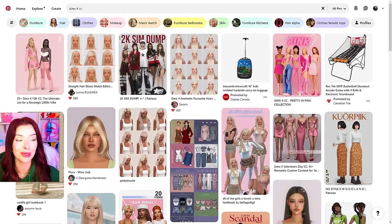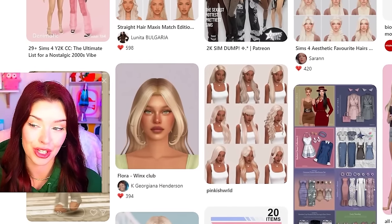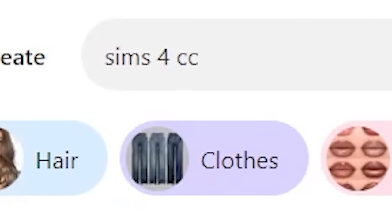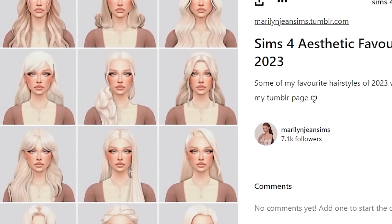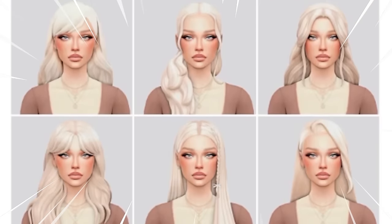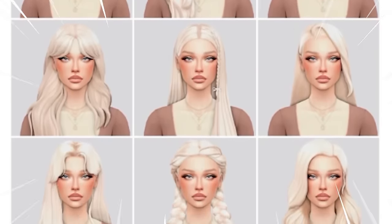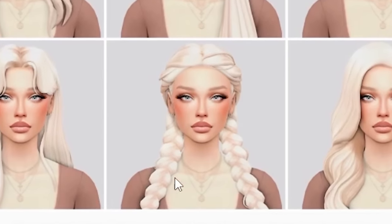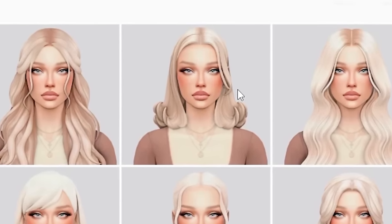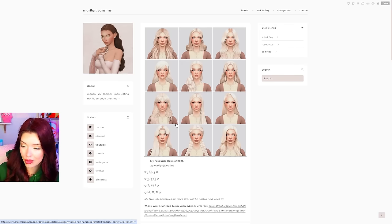The first thing that I do when I'm looking to download Sims 4 custom content is I come onto Pinterest. I literally just look up Sims 4 CC. Right off the bat I found this post, and this person laid out every single hair and the links that we need to download right down here at the bottom. I think these braids down here are so cute. I also like this flippy hairstyle. So I'm just gonna open up those links.